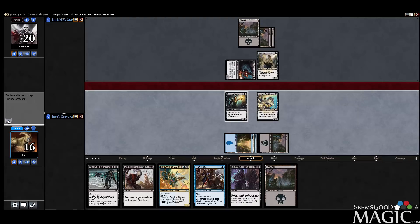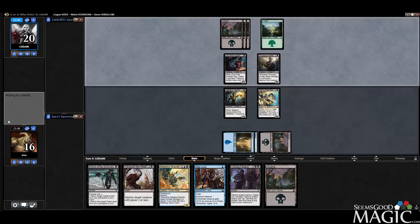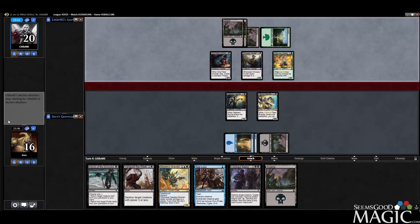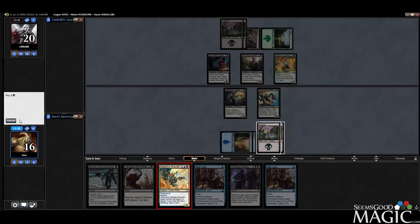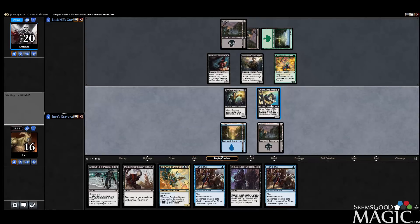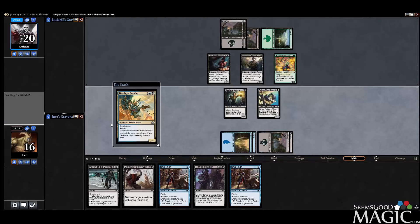So if they kill the border, then we'll block the Hoarder. Alright, very good. Let's get the Brawler down. I guess we can actually attack with the border, but then they can smash back with the Stalker. Alright, we're gonna be patient. We have more cards in hand.